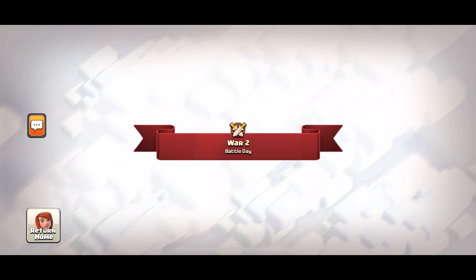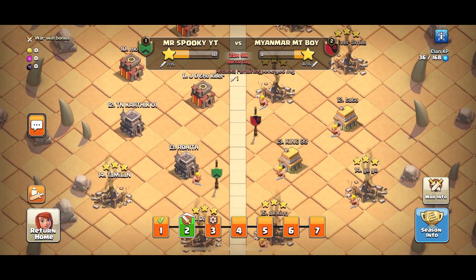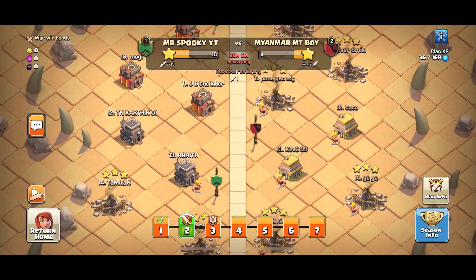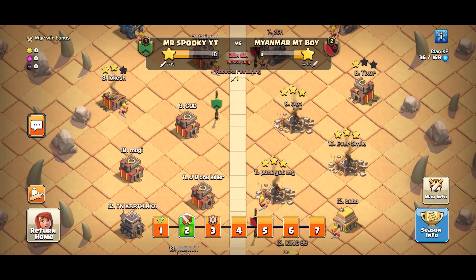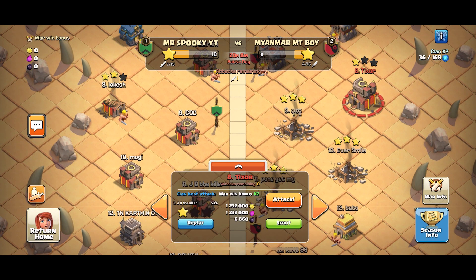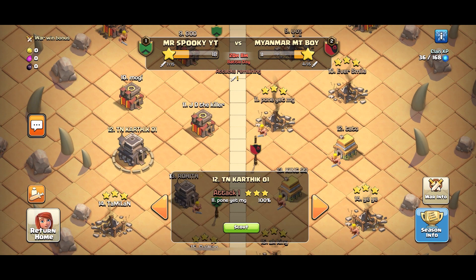I will show you how many people are in the war. The war is 4-5-6-7. It's very easy to do. But I will show you a mirror attack. JD is not a killer — he has a carthic hero.